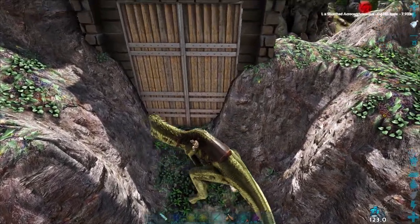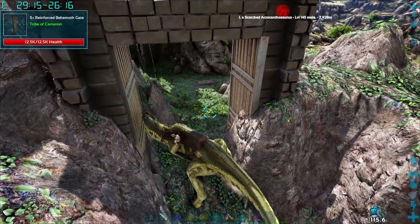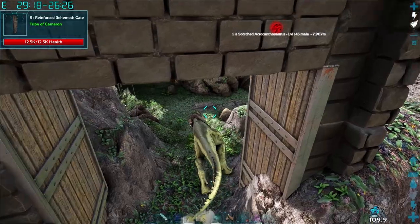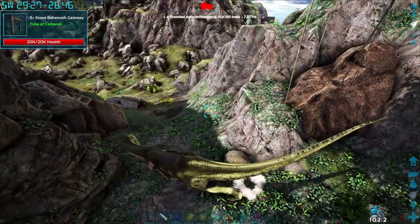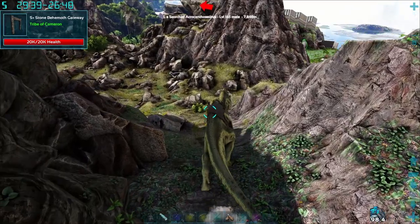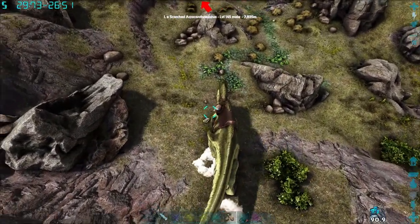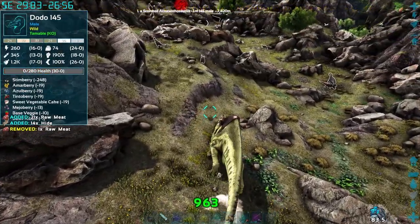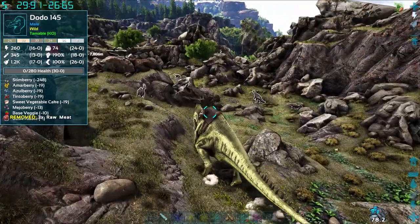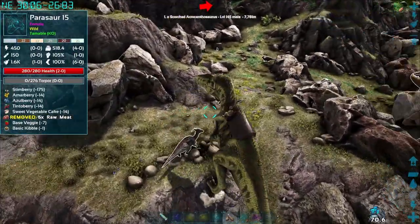And if you left click while you're in the stance, it'll do a shoulder charge. And then right clicking again will take it out of the shield stance. Another attack it can do is with the letter C on the keyboard.